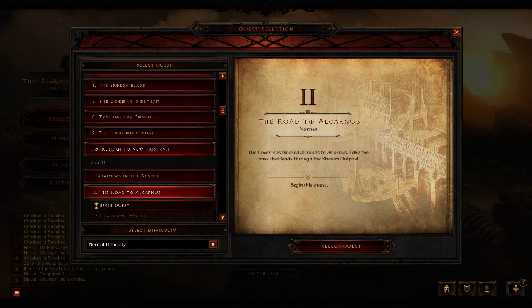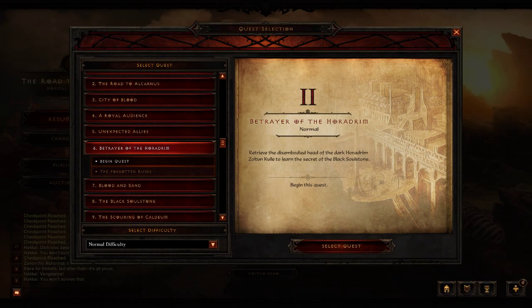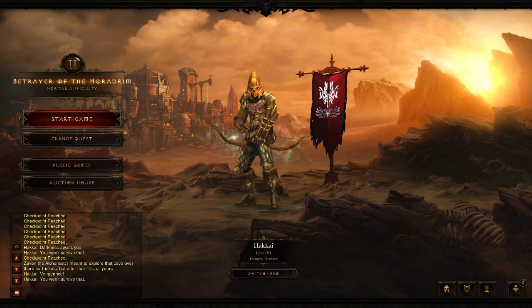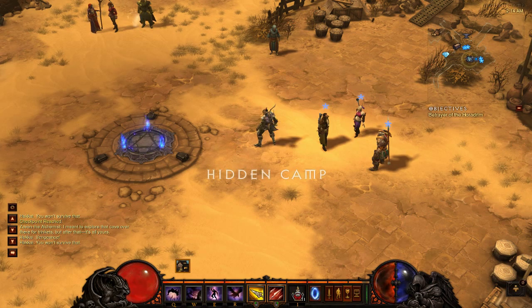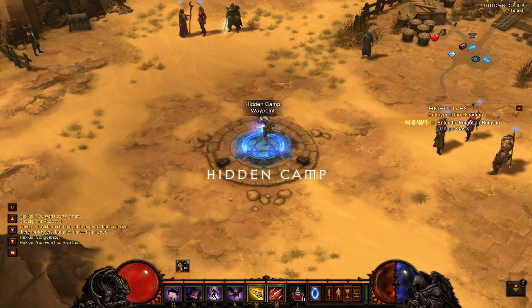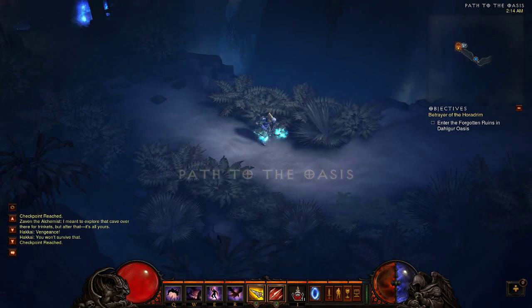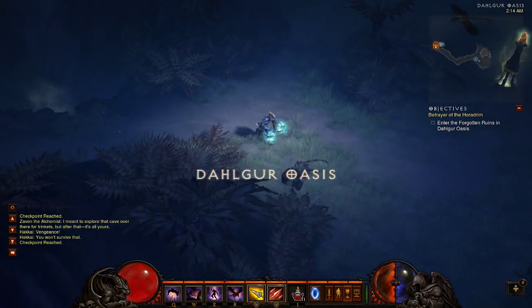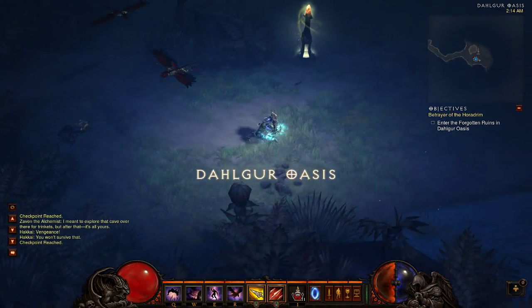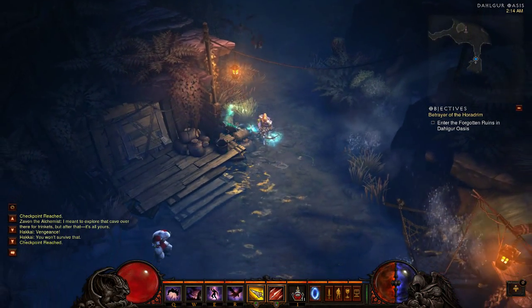So next up we're looking for Liquid Rainbow. We're going to stay in Act 2. This time we're changing up to the Betrayer of the Horadrim and going to the Forgotten Ruins quest. Load that up. Hit up the waypoint and choose Desert Oasis. Now from the spawn, just follow the wall to the south. We're going to look for a man in a hut being attacked by a ghost. This is a random event — it's not always guaranteed to happen. It took me four tries to get this.